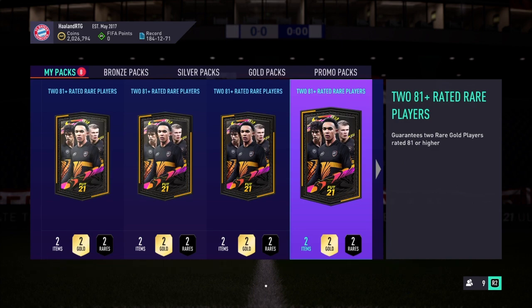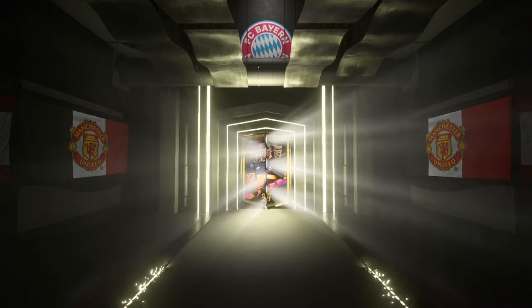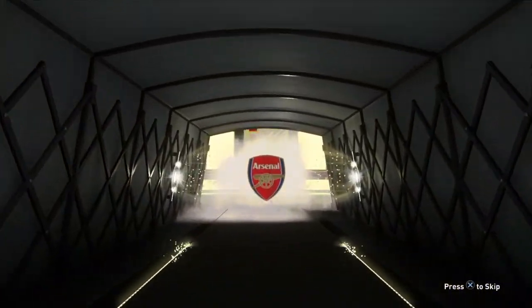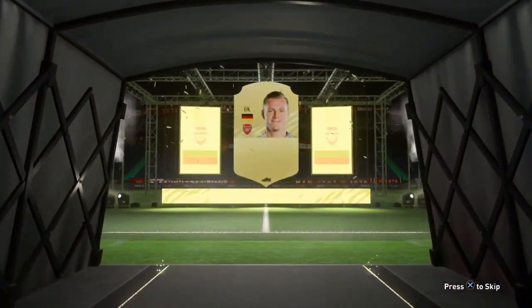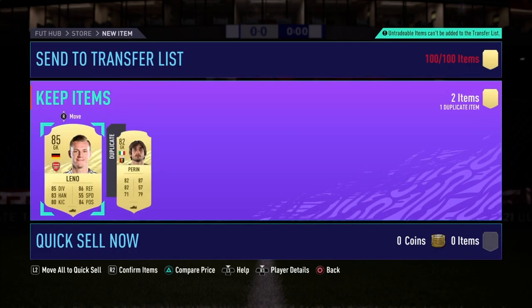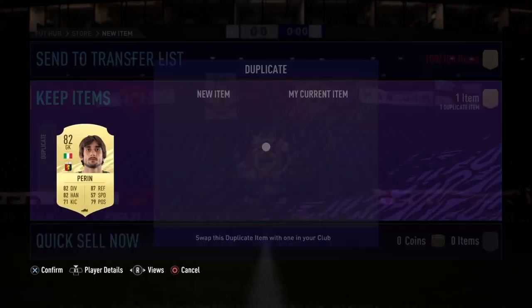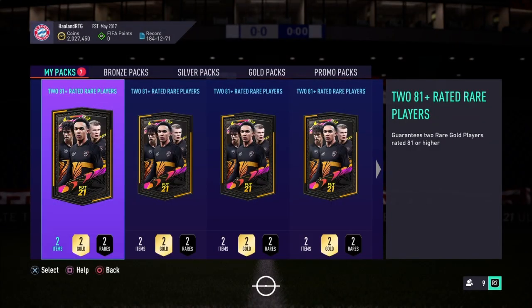Pack number three. Come on EA, give us something. At least it's a board — I still don't know how to tell if it's a board or a walkout, that just shows how little I've played this game. We get ourselves 85 Leno. And 82 in the second slot. Not bad. Send that to the transfer list — the transfer list is full now so we're going to have to discard one guy and do the discard-get-back thing later.